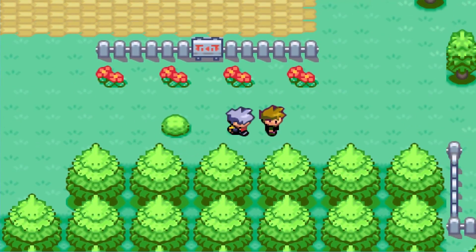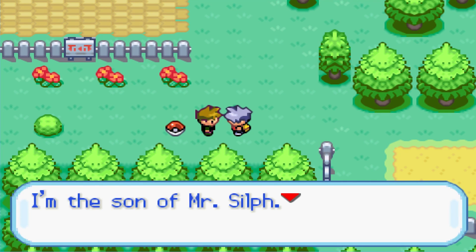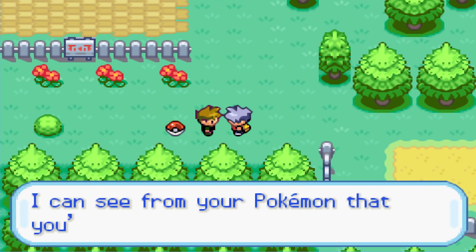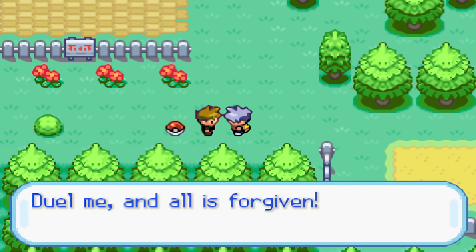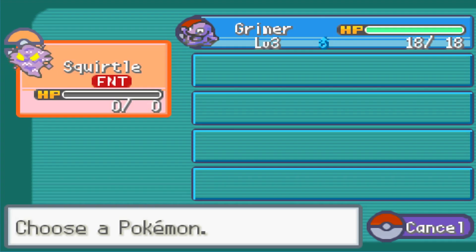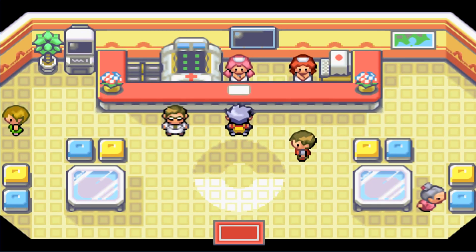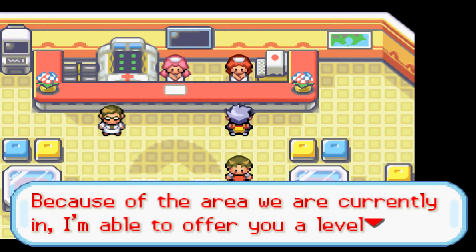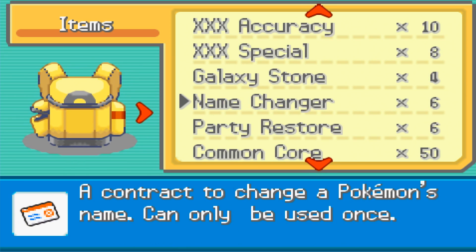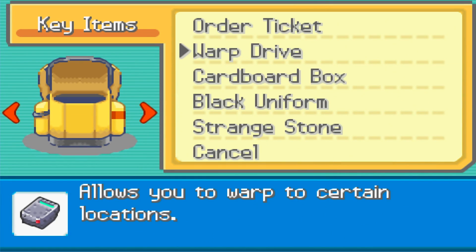We use the Warp Drive to find Gardenia City — a new area that looks really cool, though the signs don't work yet. Our rival Gary appears — son of Mr. Silph — and challenges us to a battle. His Lavator comes out at level 16. Since we're in an unintended area of the alpha, this should be a tough fight.